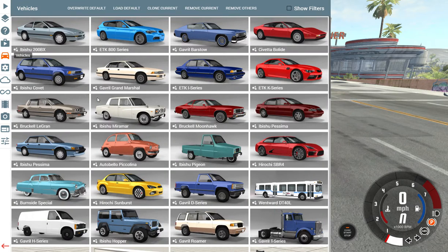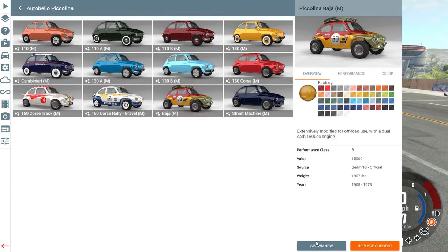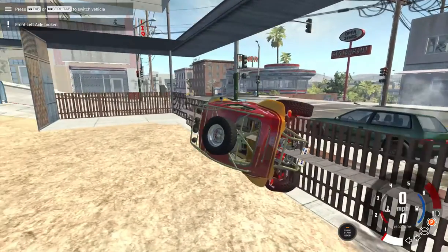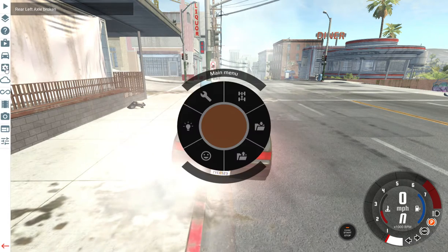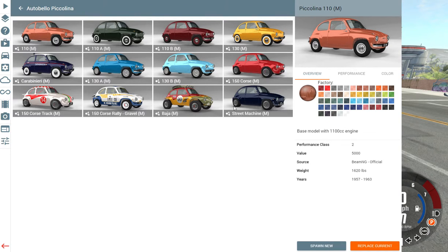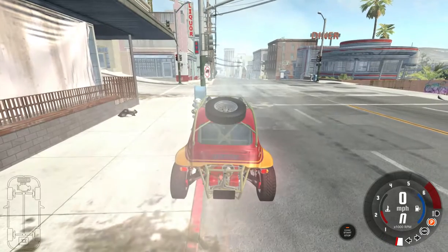Let's go to our fifth car, which is going to be an Auto Bello Picolina — I don't know what the heck that is. Let's go with the Phaedra. That's not normal — I'm going to go with this one. Remove others, and I'm going to respawn that. I don't think that's normal — why would it spawn in the wall? Replace current. That's better, now it's not in the wall.